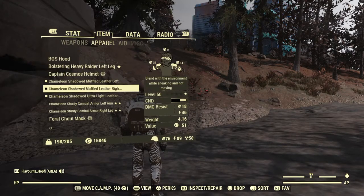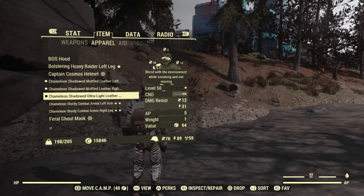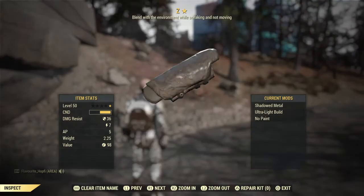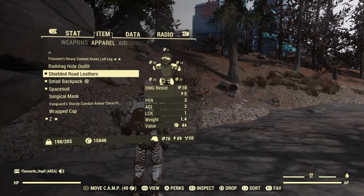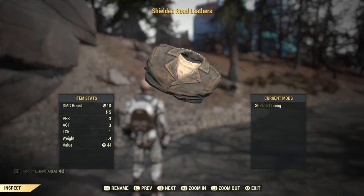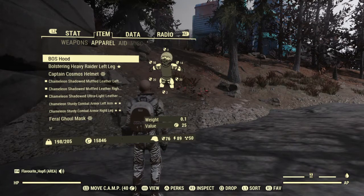Now onto apparel. We are running a set of chameleon armor, which is partly broken — a few one-star pieces and we don't even have a chest piece on. For under armor, I went for shielded road leathers, simply for extra perception and agility. In my opinion it's the best under armor for a sneak character — all the raider under armor.